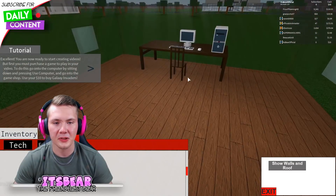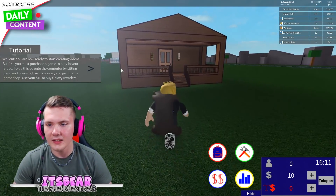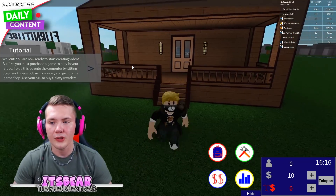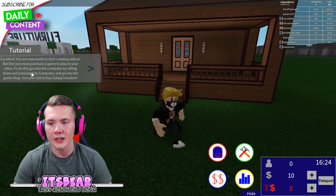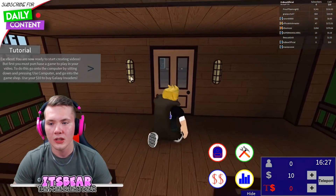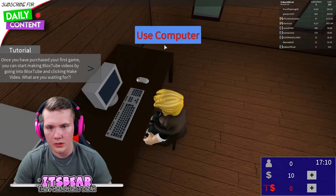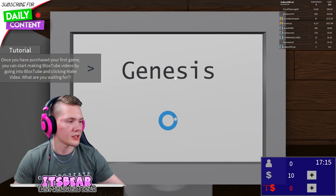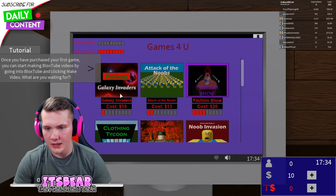We are set to go. Now we're ready to start creating videos, but first we must purchase a game to play for the video. To do this, go on the computer by sitting down. Using $10 you can buy Galaxy Invaders. Let's use the computer — it was loading for ages, but okay, Galaxy Invaders — I'll purchase it now. Money is gone.